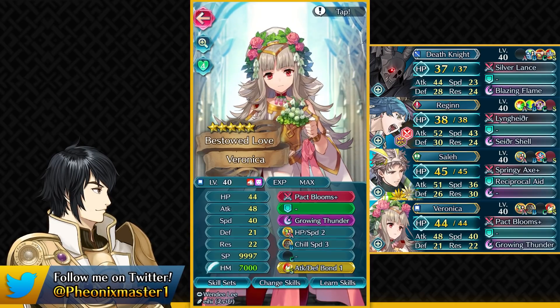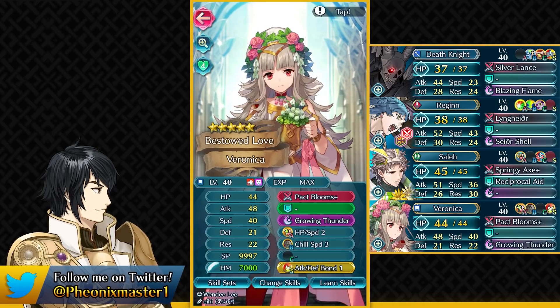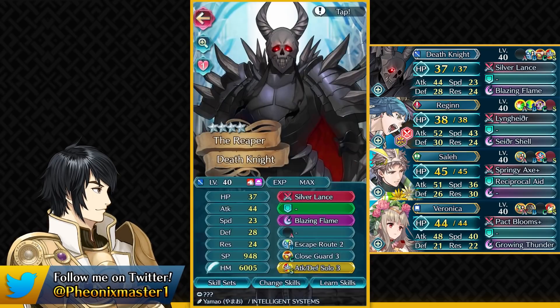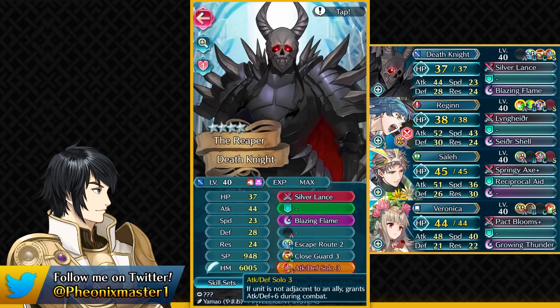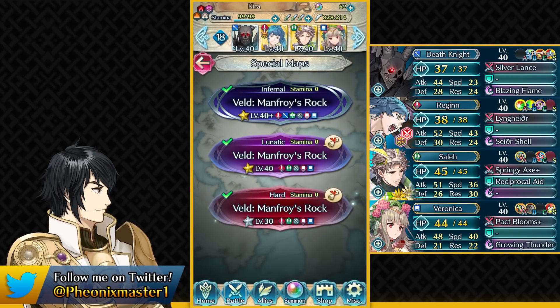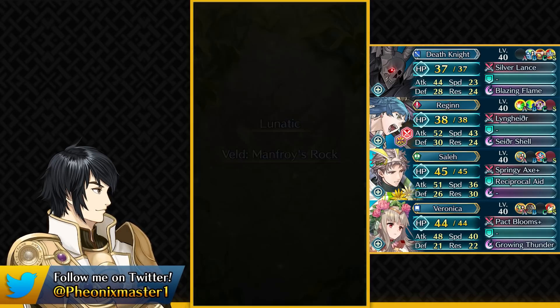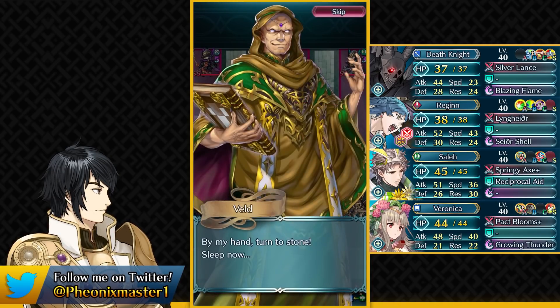Then we have Valentine Veronica — you need to have Attack Defense Bond 1. Any kind of Bond 1 Sacred Seal is going to be helping you; anything that gives her a plus 3 attack in general helps. Finally, Death Knight needs to have Attack Defense Solo Sacred Seal and Escape Route, which he already comes with. You can also use some other Lance Cavalier or any Cavalier in his place — this solution can be flexible depending on which units you want to improvise with.